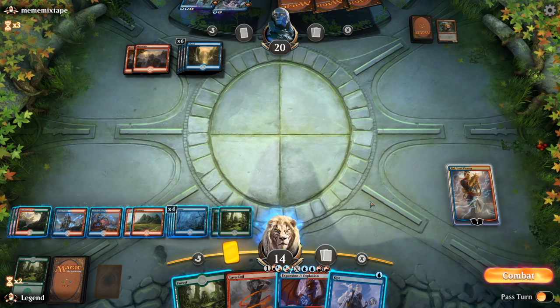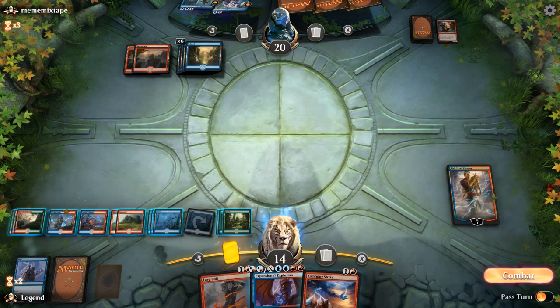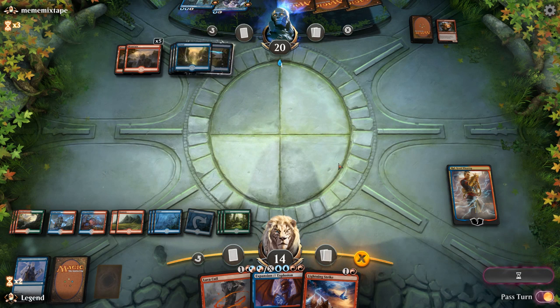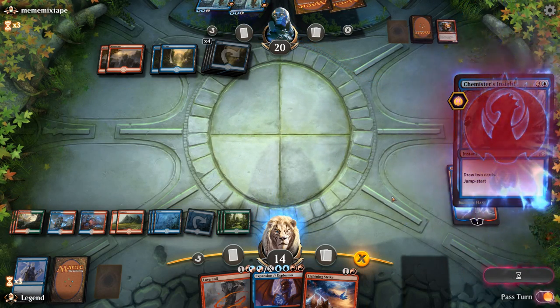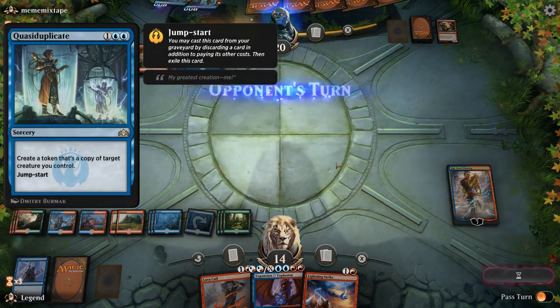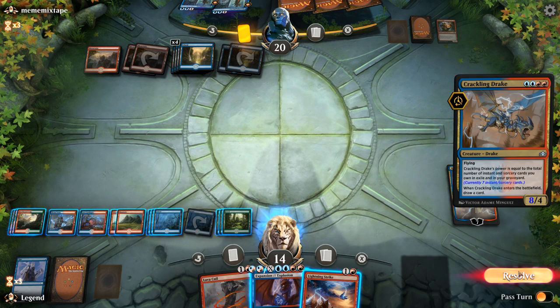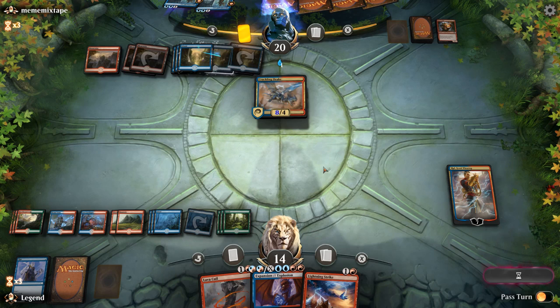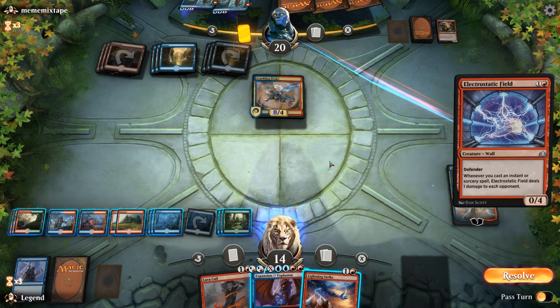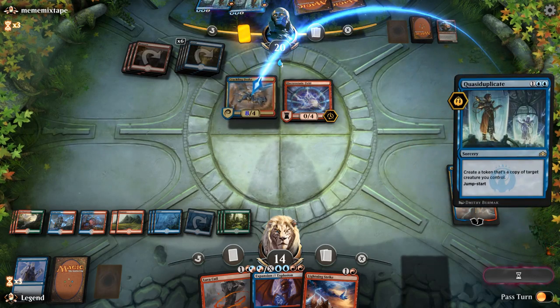We'll take the Opt and cast it now. Just a Lightning Strike — let's play our land and say go. The plan is to cast Explosion at some point for a bunch of mana. Opponent casts Chemister's Insight discarding a Quasiduplicate, so they could potentially jumpstart it. Opponent plays a Crackling Drake — that's a good target for Lava Coil. And if they try to copy it with an Electrostatic Field, that's fine. If they try to copy the Crackling Drake, we can just Explosion it for a bunch. That's going to work out pretty well.